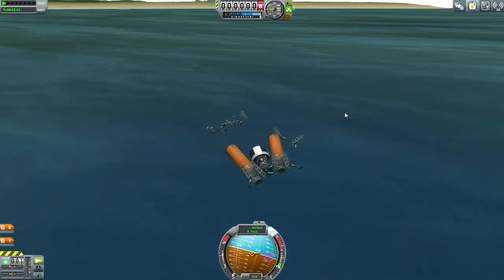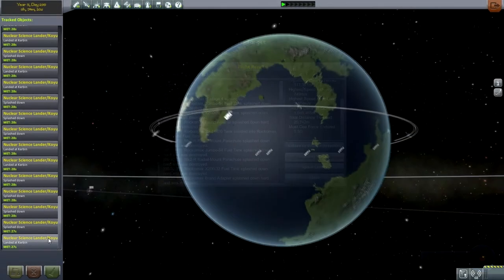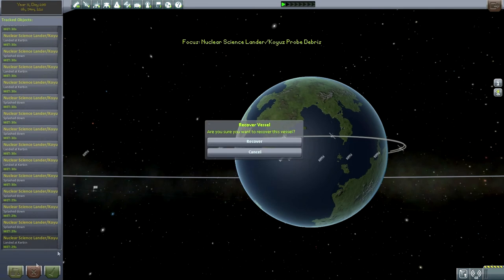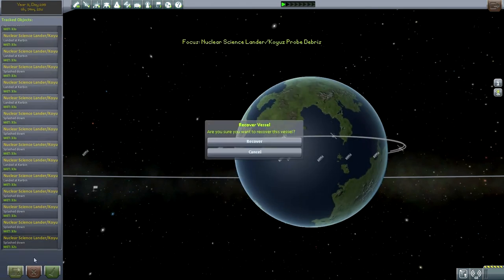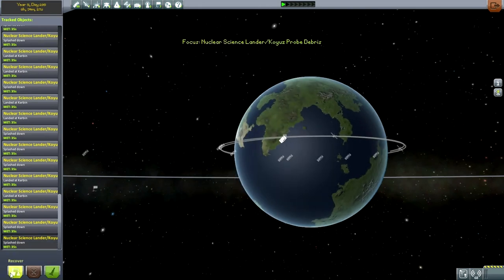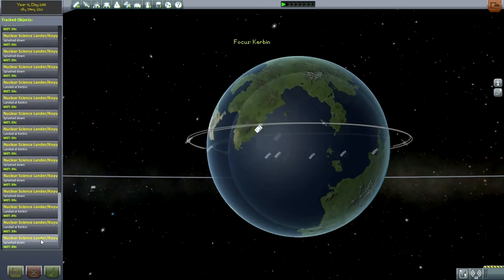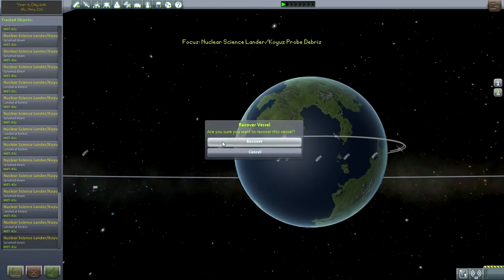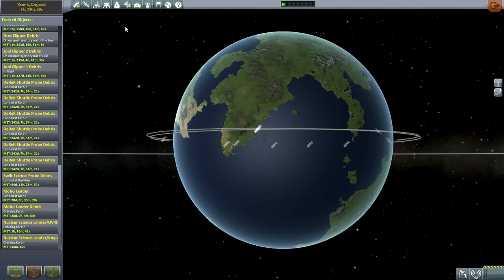It did destroy the launch pad, so that's the downside. Tracking station — let's pick up the pieces. Lots of pieces to pick up. Some of the pieces splashed down, others landed on Kerbin. I think I've got all the pieces.